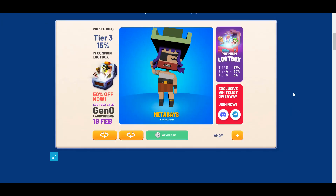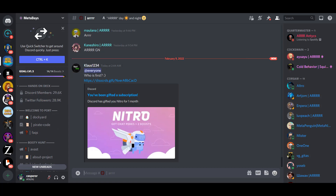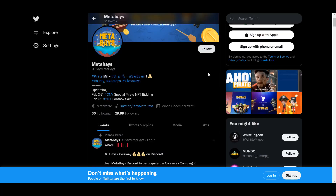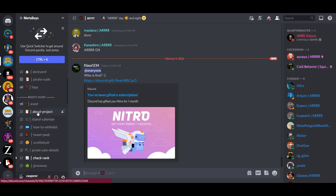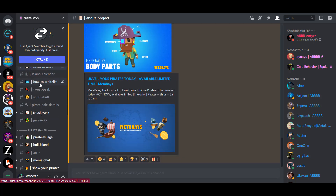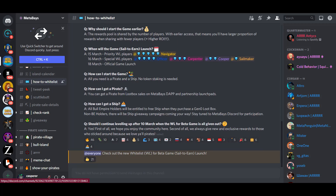The MetaBase project has a large community on Discord, which already has more than 29,000 members. There is also a group on Telegram and a group on Twitter, but the main movement takes place in Discord. On the left side of Discord, you can read everything you need, which is very handy. That concludes my review for today — gather a team of pirates, earn tokens and NFTs, and sell them on the market for a good price. Thanks for watching, put likes, leave comments, and don't forget to subscribe to my channel. Have great profits with MetaBase, everyone!